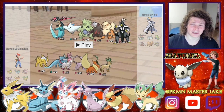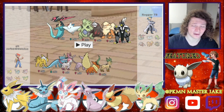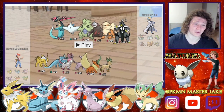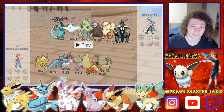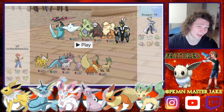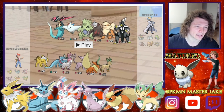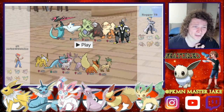The only real thought I put into this team was having Chlorophyll on the Leafeon, just in case I use Max Flare at any point, and then I've got a super fast Pokémon which might work out in my favor. So that was the only real strategy or thought process put into this team. Otherwise, it was just let's get things that hit really hard and are quite good. I don't really have any specific leads that I'll be doing.